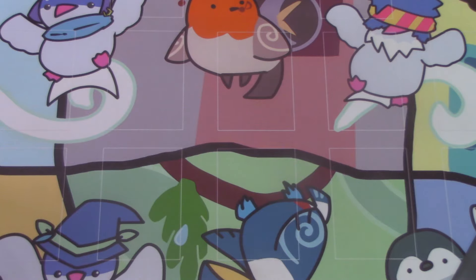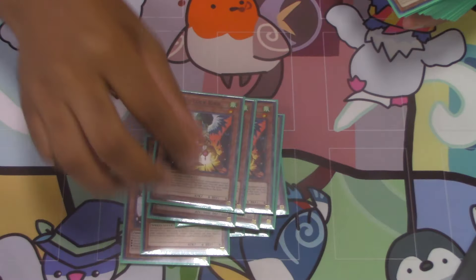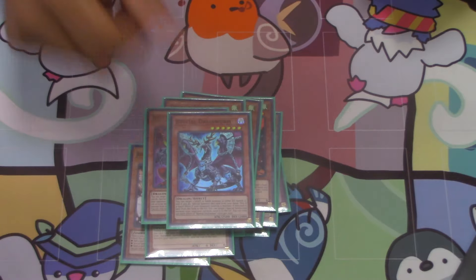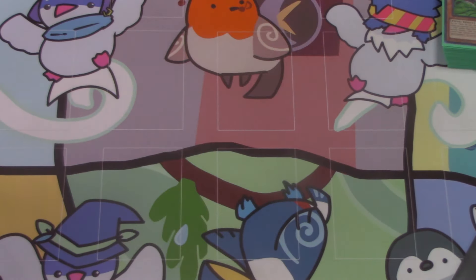All right, let's get right into this deck profile. I'm gonna start off with the hand traps — most generic ones. Three Ash, three Baylor, three Imperm, three Nib, three Droll because I don't want to get beat by a Ritual Beast player. One Mag, one Druid's Worm. So those are my hand traps. Twenty cards, right?